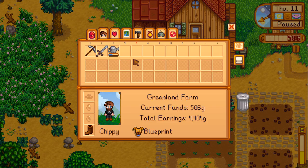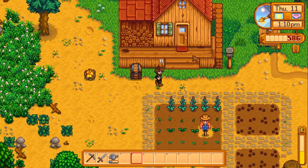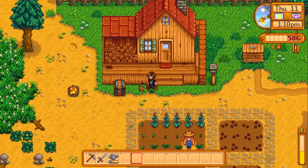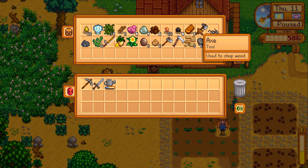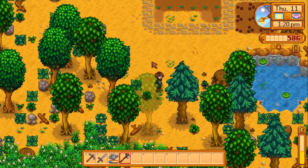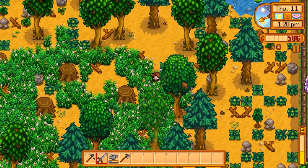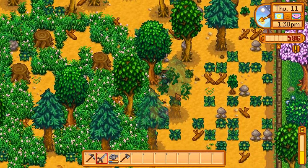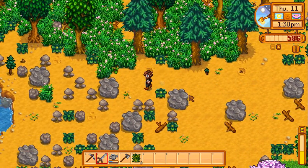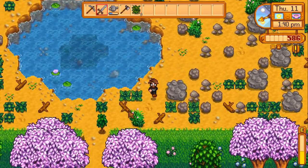If only we could use Robin's axe to get rid of this big stump. Let's have a look at crafting - a scarecrow needs 50 wood, 1 coal, and 20 fibre. I don't have those yet. I think today is going to be a late day, so we should go and get Robin's axe, and then we'll finish that up. We'll get Robin's axe and then get that done.